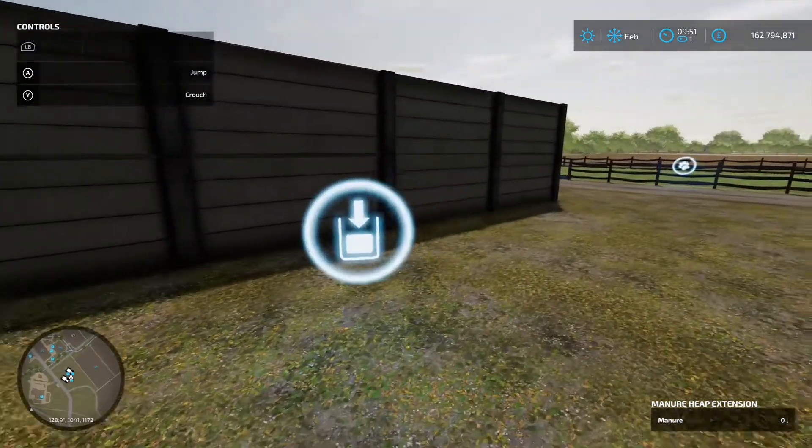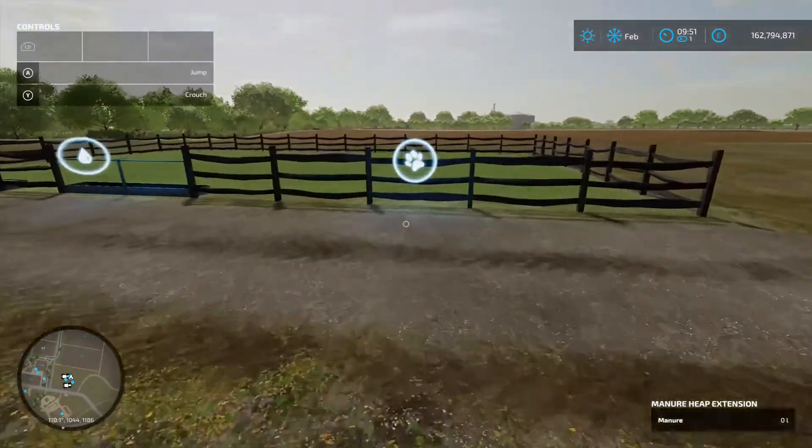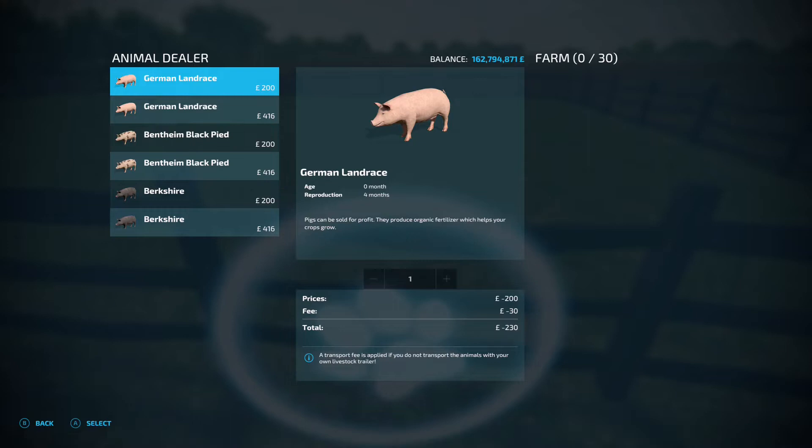Now let's get some pigs in. You've got three breeds, each with two options: a newborn piglet costs 200 each with a 30 pound delivery charge, or the older version costs 416 each with a 50 pound delivery charge. There's a four-month reproduction cycle, so every four months once they reach reproduction age they'll give you a new piglet — the same across all breeds.